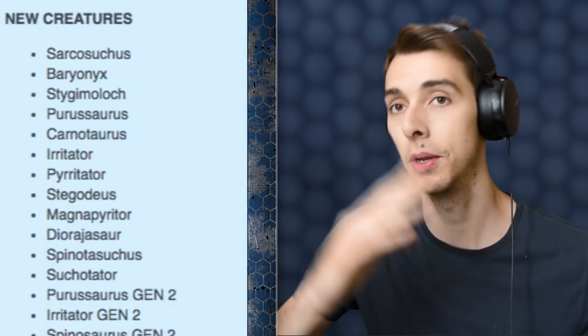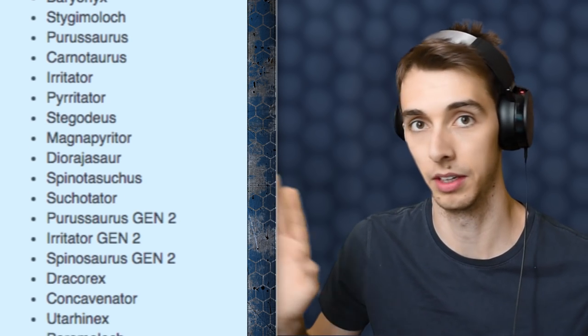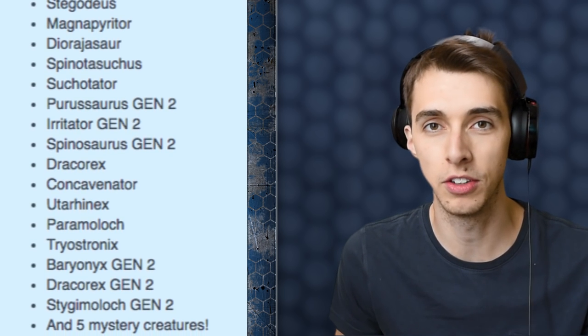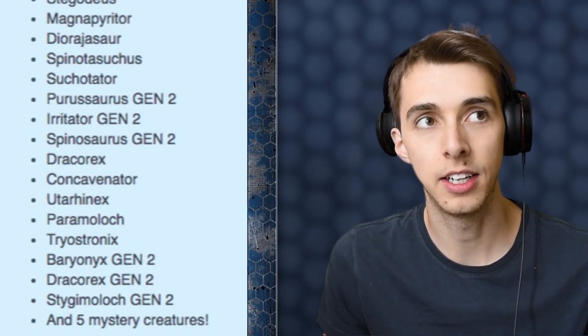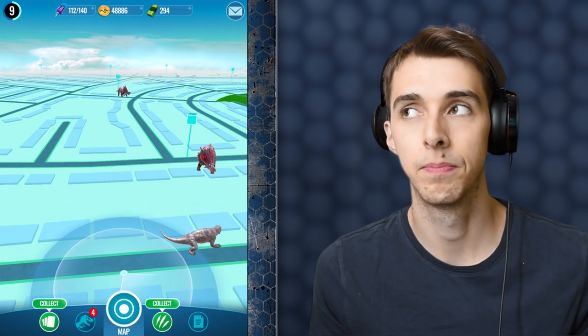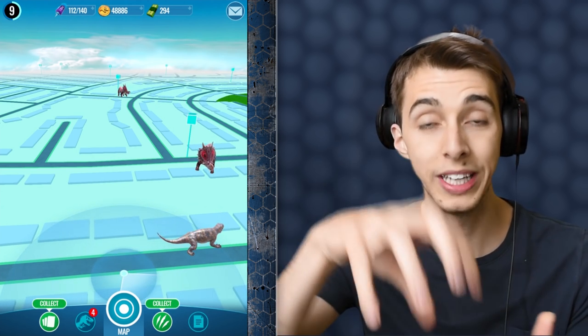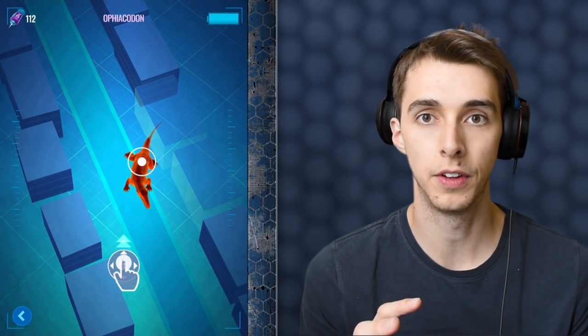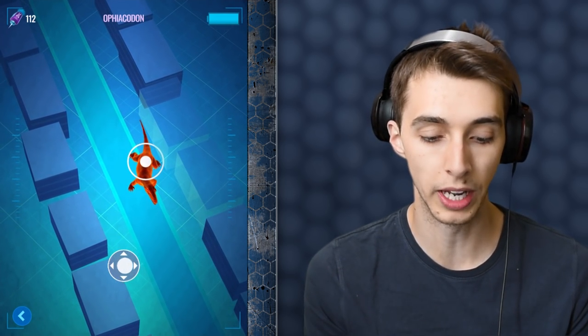They've added — I'll put up the list of all the new dinosaurs. So they've added Stiggy Moloch, Stiggy Moloch Gen 2, and Irritator. The thing about Irritator is you can only get it in the battle arenas through DNA chests. Not only that, they've also changed a lot of the aesthetics of the game — the way it looks.